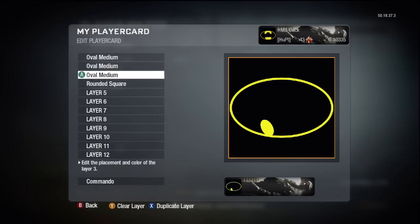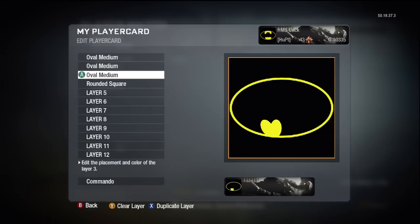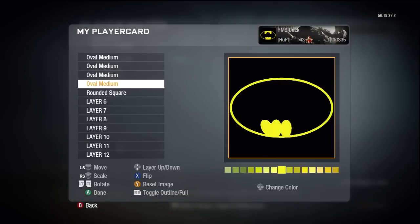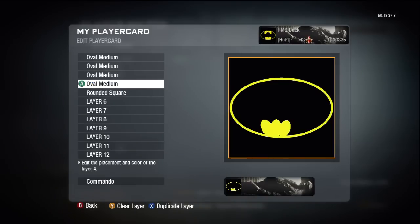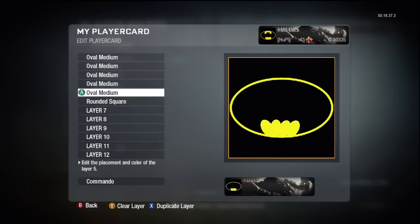We're going to duplicate the layer, move that one out, and turn it around a little bit — something like that. Looks like a bum cheek or a pair of boobies. I'm going to move that one out again after duplicating again, and now kind of do it in the opposite way — something like that. There are a couple of little black dots there but I can't be bothered to get rid of them.